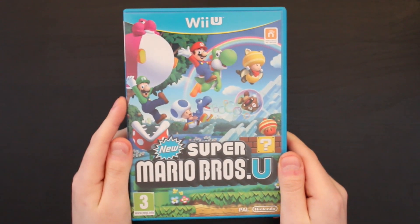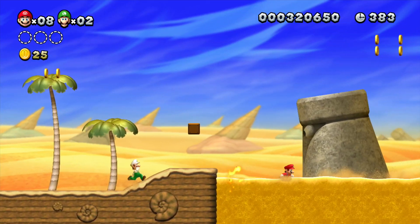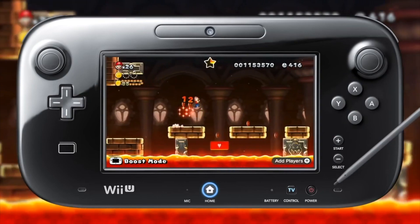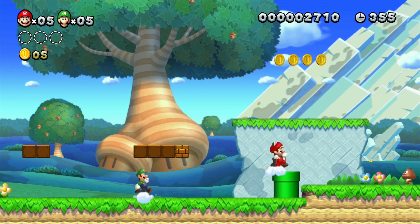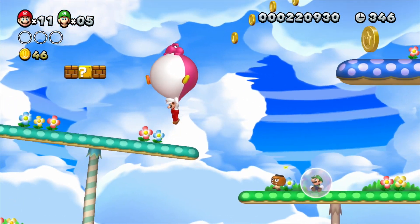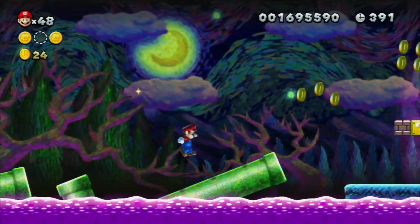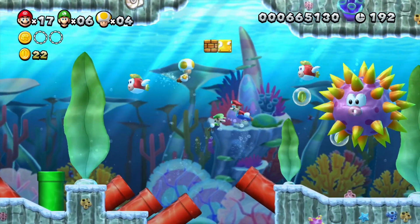New Super Mario Bros. U is the fourth entry in the New Super Mario Bros. series. So what's new? You've got the gamepad now so you can stun enemies and slightly interact with the world by touching it, but I'll be honest I never really used that feature. You've got the new flying squirrel suit which is basically just the tanuki suit. There are baby Yoshis which are just worse versions of previous power-ups. Oh, and there's that Van Gogh inspired level — not a whole world, just one single level. There's pretty much nothing new in this game at all.